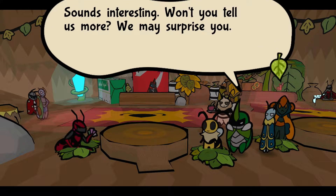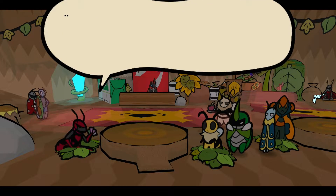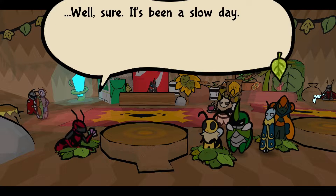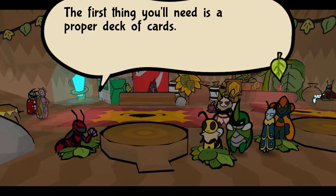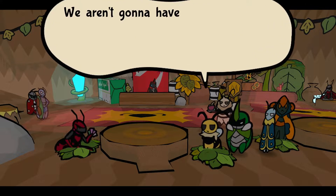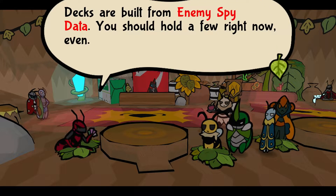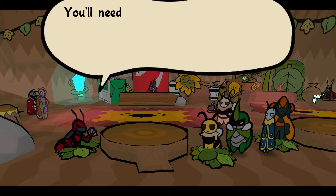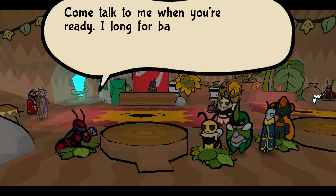I wonder if... won't you tell us more? We may surprise you. Expect me to teach a newbie the ropes? Sure, that's funny. And by the way, here's a starter deck. The worst thing you'll need is a proper deck of cards. We're going to have to buy something, aren't we? You can build from enemy spy data — you should hold a few right now, even. I love spying. On enemies, you'll need at least one boss card, two mini-boss cards, and one enemy card. Come back to me when you're ready. I long for battle.